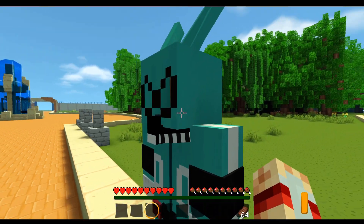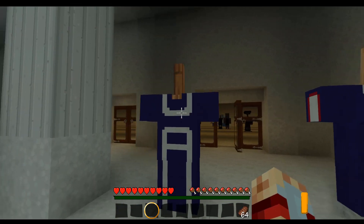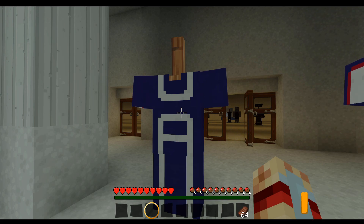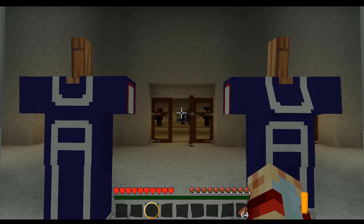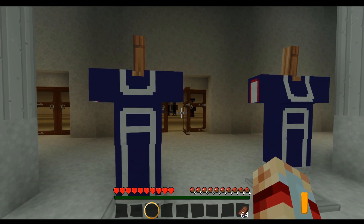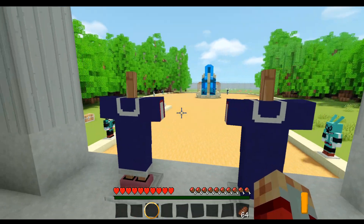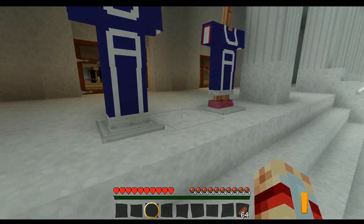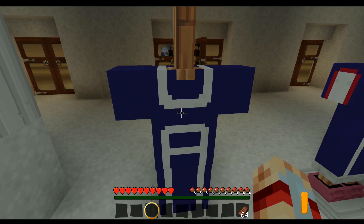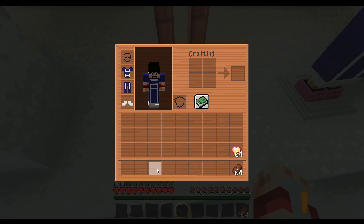The next outfits we have are both showcased as the male and female armor from the UA Sports Festival — if you guys remember all the battles showing off their quirks, when Bakugo was going crazy. This is the UA Sports Festival outfit. I do like it, it's pretty unique, and I'll probably be rocking this one.